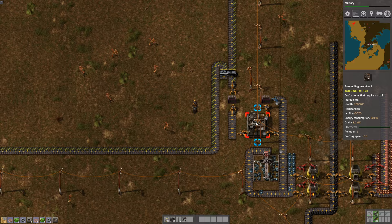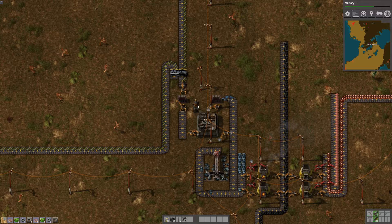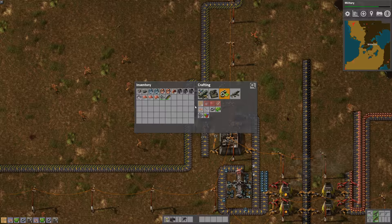I can actually tell this assembler to start making gears — that's what we're going to do. We're going to make this a multi-purpose assembler for now. I'm going to tell it to make gears. What will happen is those gears will end up in this chest. Now I have gears being made, and I have copper plates here that I need to put into a chest.